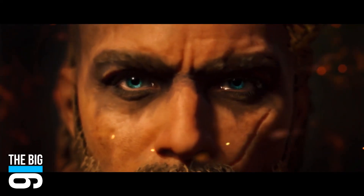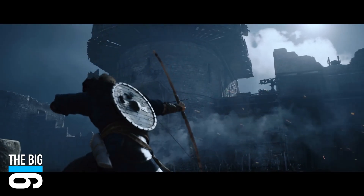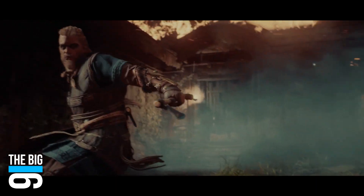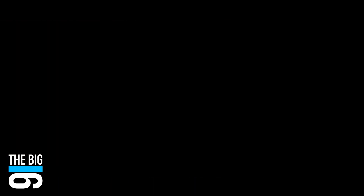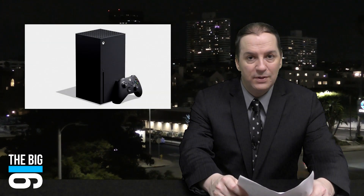You'd never know it if you watched Ubisoft's E3 replacement event on Sunday. While the publisher debuted Far Cry 6 and announced release dates for Assassin's Creed Valhalla on November 17th and Watch Dogs Legion on October 29th, it completely ignored its internal issues and failed to make a statement. To its credit, Ubisoft has fired most of the executives involved; however, it missed an opportunity to make a statement to the industry.